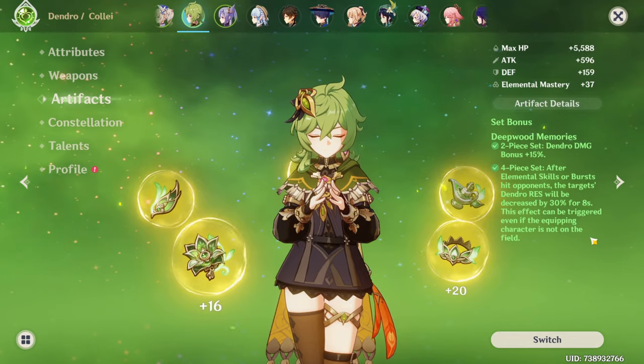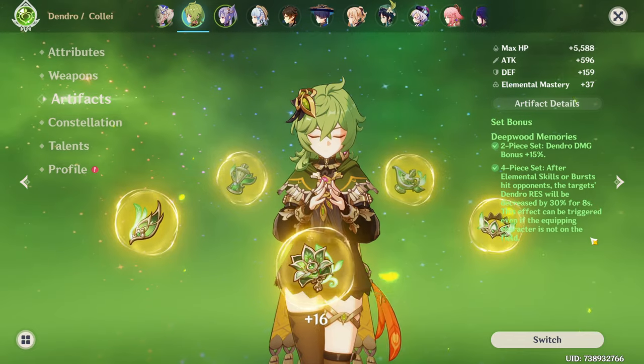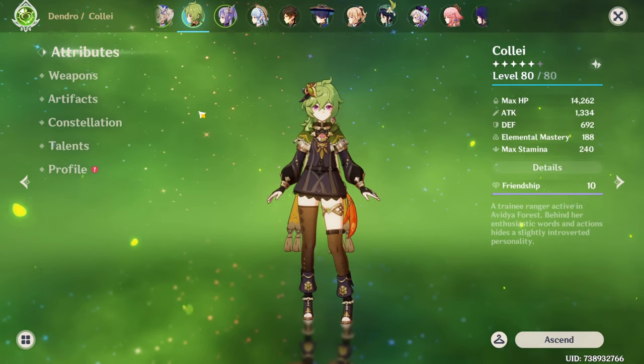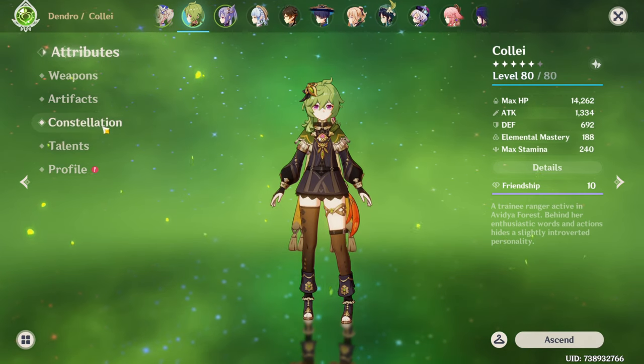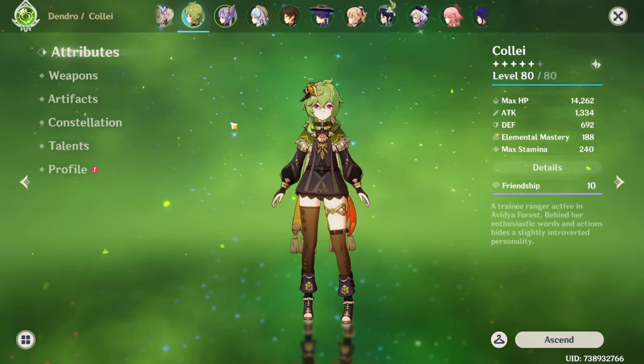You could build Collei with elemental mastery — you could literally just triple stack elemental mastery and be done with it. That's also very effective and possibly more powerful. If you get good substats it's definitely more powerful, but I just went with attack, dendro damage, and crit damage due to how I'm going to use her. Just farm the domains and see what you get — use the best set you can make, whether that's Gilded Dreams or something else.